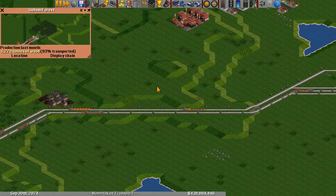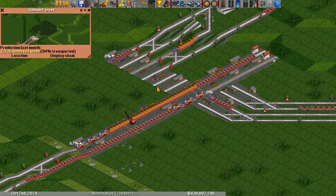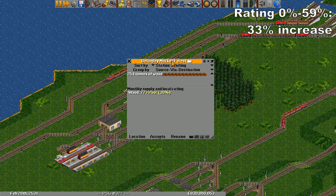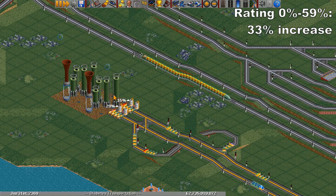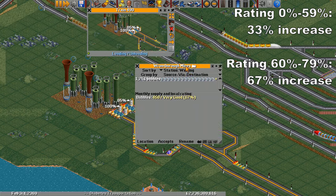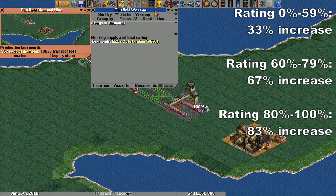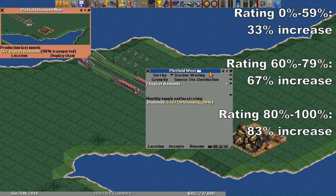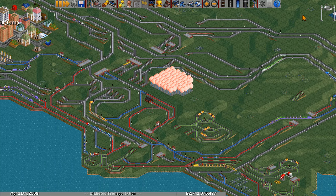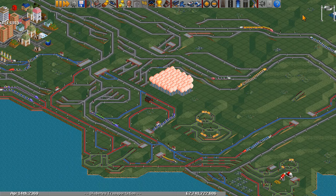However, they can affect whether the change is an increase or a decrease. The chances of increase or decrease are determined by the station rating of the station serving the industry. If the station rating is poor, which is below 60%, there is a 1/3 chance of increase and a 2/3 chance of decrease. If the station rating is good, which is between 60% and 79%, there is a 2/3 chance of increase and a 1/3 chance of decrease. If the station rating is excellent, which is 80% and above, there is a 5/6 or 83% chance of increase and a 1/6 or 17% chance of decrease. The actual size of the change is between 4% and 23% chosen uniformly at random, so on average the change will be about 13%. There is no way for the player to affect this.